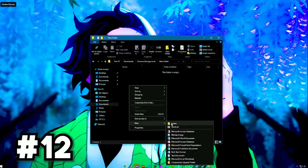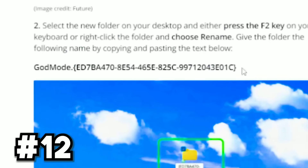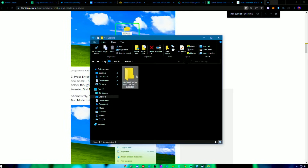Right-click on your desktop and make a new folder. Next, rename the folder to exactly what you see here. This is going to unlock God Mode, and now you have access to all the admin tools in this folder.